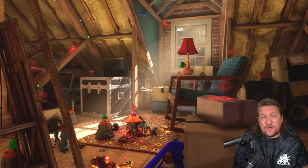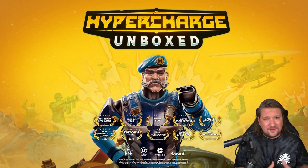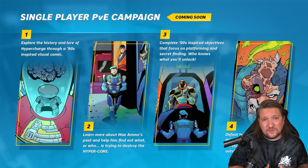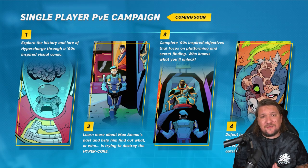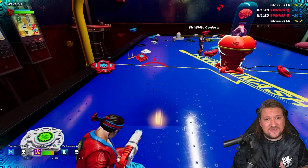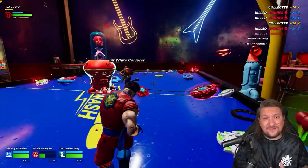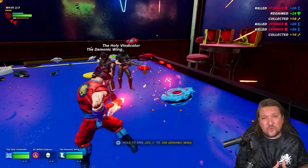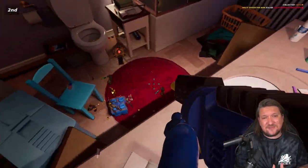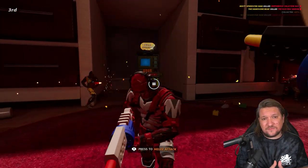That's it for this update, but I promised a sneak peek of what's to come next and I think long-time fans are going to be excited: campaign mode is coming. We'll explore the lore of this world through a 90s-style comic, learning about Max Ammo and those that want to destroy the Hypercore. It's going to have objective-based gameplay, boss moments, and you'll be able to play it offline, online, and in split-screen local. It's been long requested from the community and it's going to be great — these characters really do have so much personality and they absolutely deserve a story of their own.